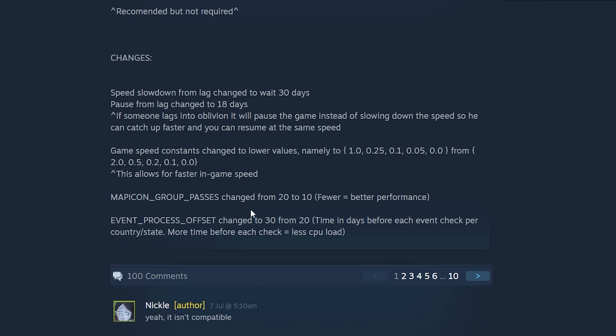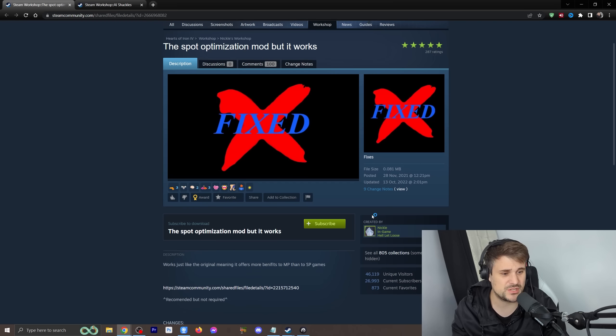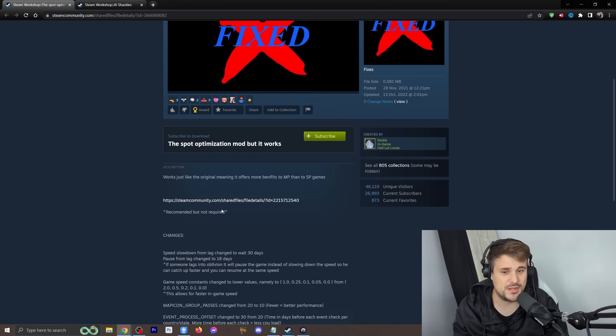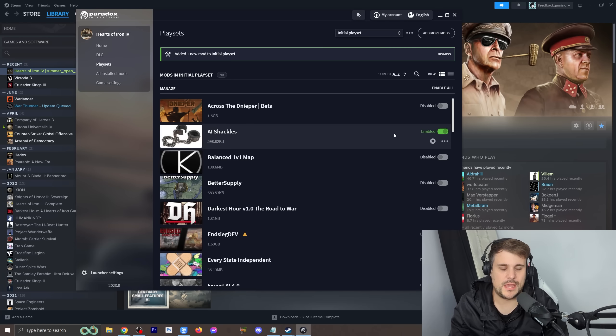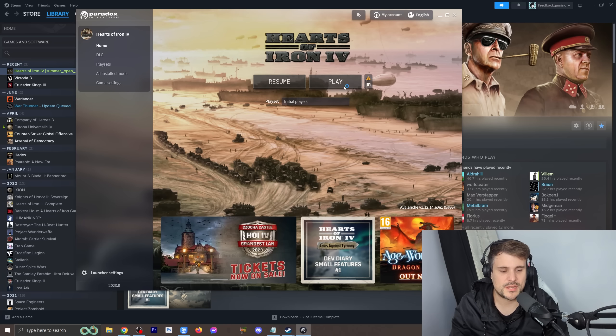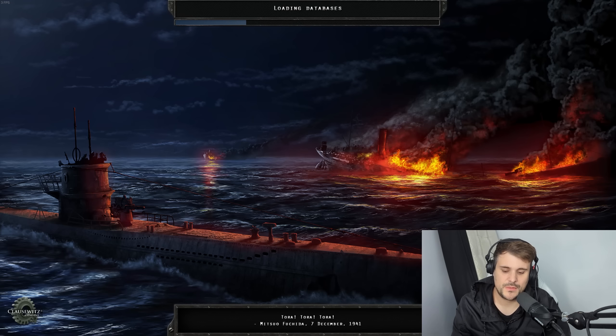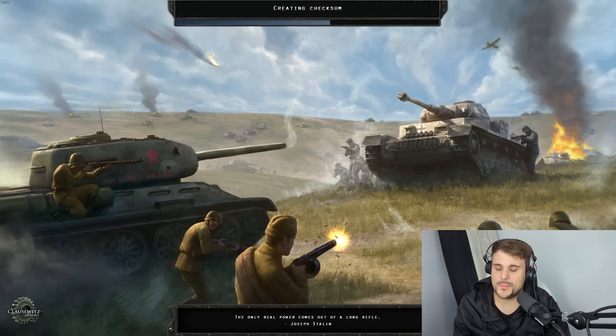There are also changes to pathfinding group passes, more back-end code, and event process offset changes as well. This mod makes a massive difference to the overall speed of the game, so I would highly recommend running it in the background in a normal vanilla game. Here's the big but: the changes I'm going to tell you about today, unfortunately, will not work in Iron Man. They'll make a fantastic multiplayer experience for you and your friends, but if you're looking to get achievements, you're probably better off just playing normal vanilla.